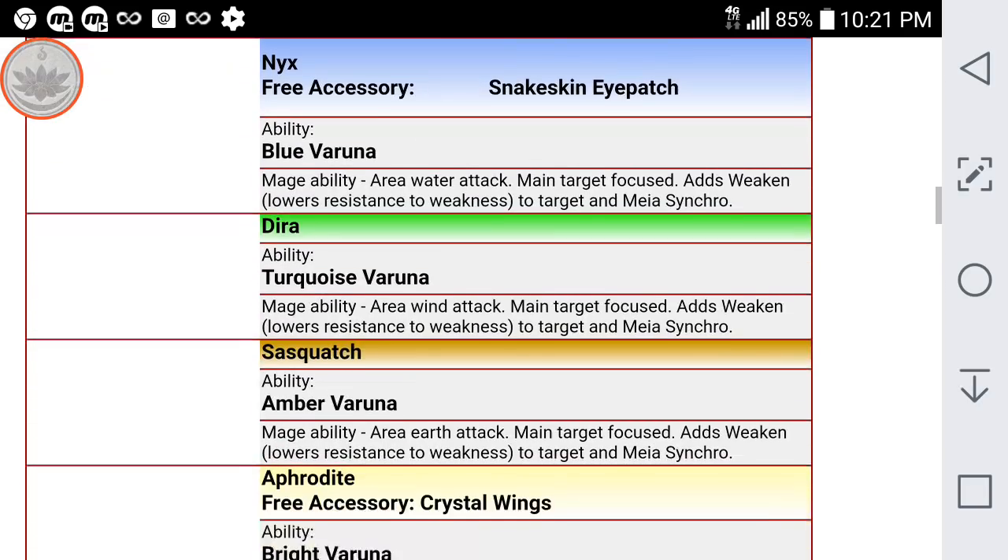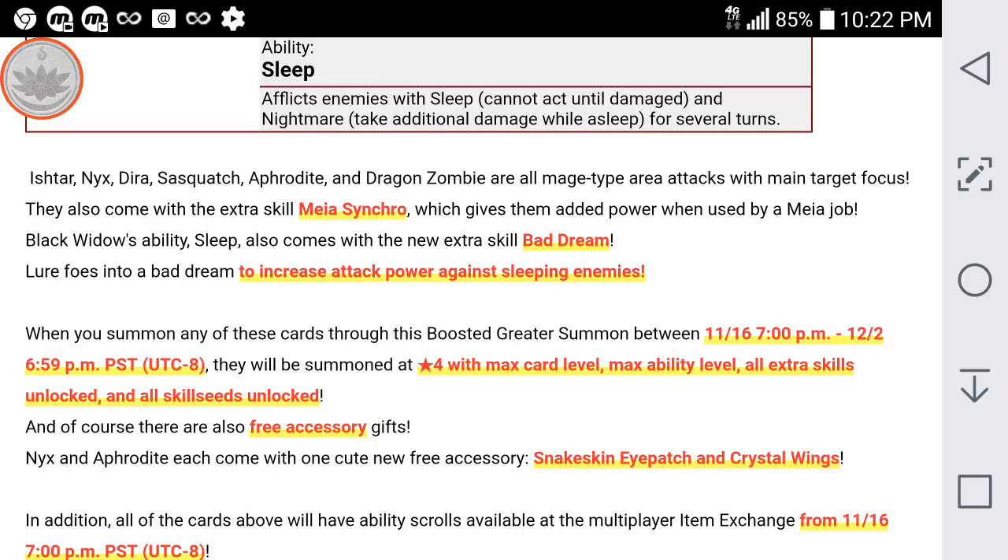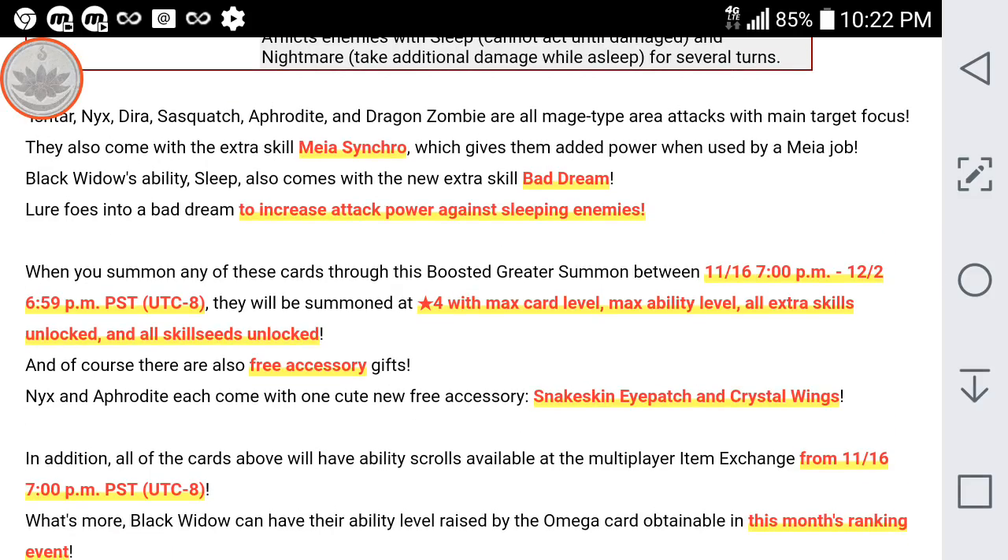We are going to get this really good card, Black Widow, which gives the ability Sleep. So it affects enemies with Sleep and also infects them with Nightmare, where they take additional damage while asleep for several turns. This is a pretty good card. Sleep has some good uses in Tower Events and even in multiplayer — especially if you're not able to break the Sicarius right away. If you can put them to Sleep, that buys you one extra turn.